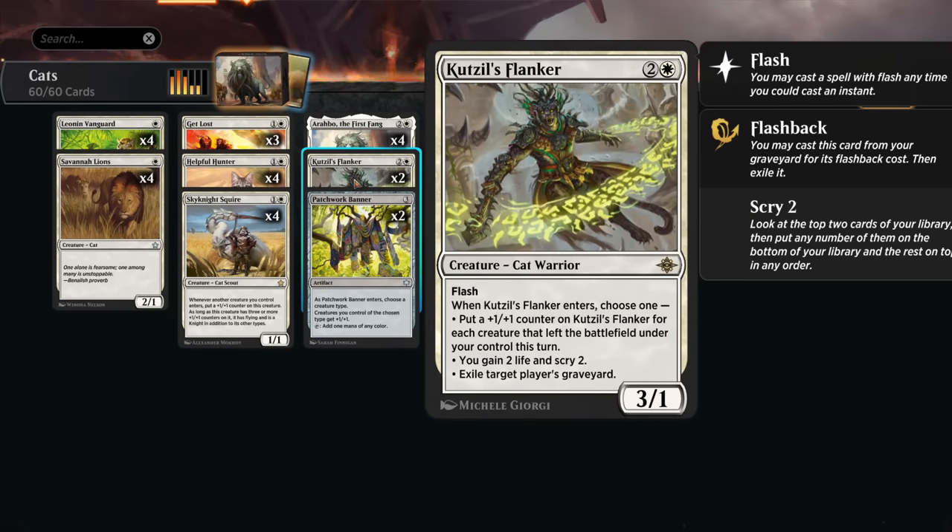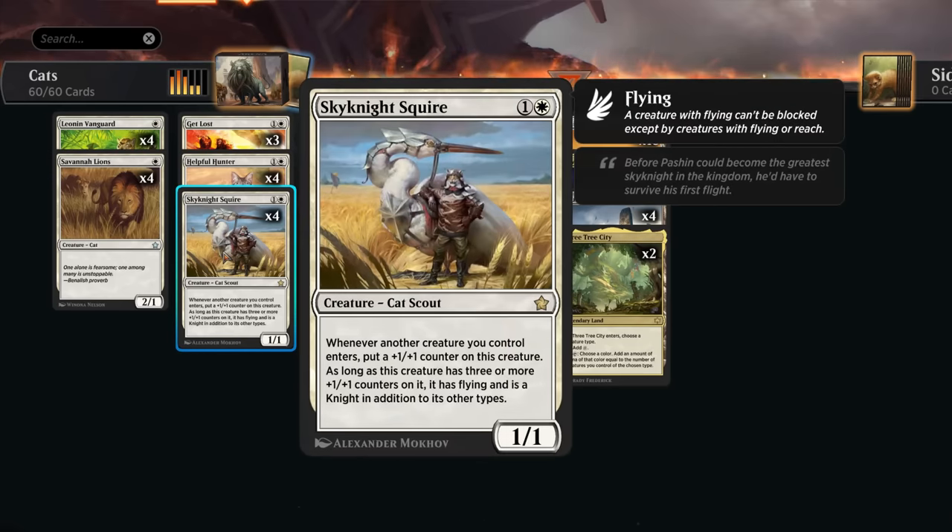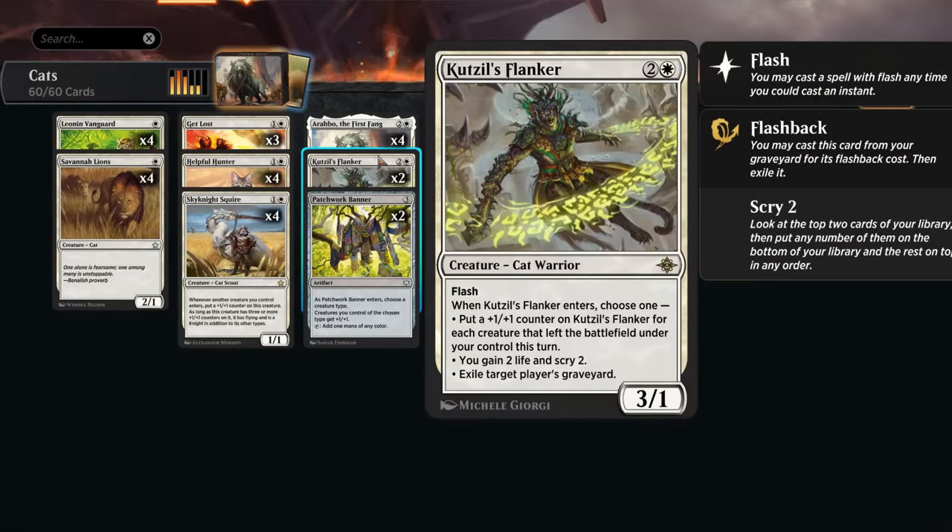Rounding out the deck, I'm trying two copies of Kudzul's Flanker, which we can play at instant speed to maybe catch the opponent off guard — especially relevant for growing the squire at instant speed. If we also have Arabo, we might get an additional cat token in the process. It can also be used as graveyard hate or just as a way to gain two life and scry two.